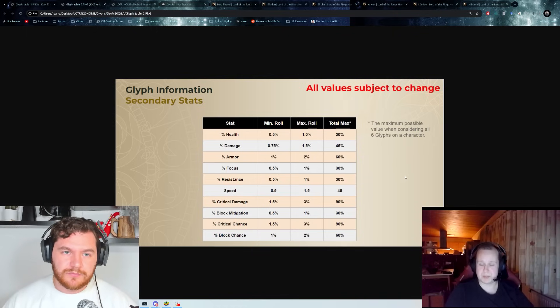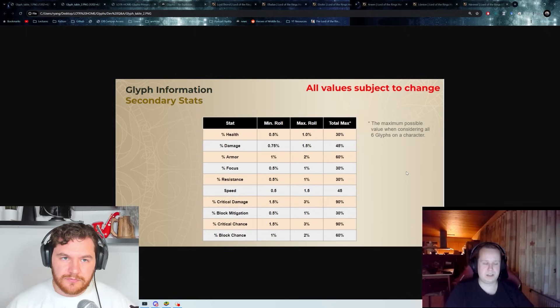Health is the most vital secondary, along with speed of course, because him just being a high HP person benefits the entire team.